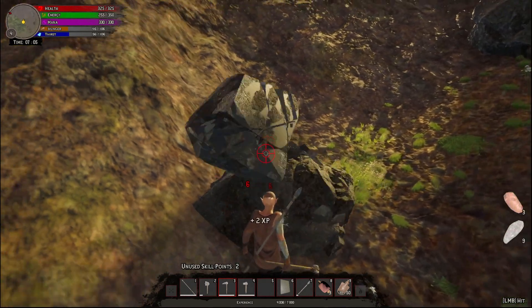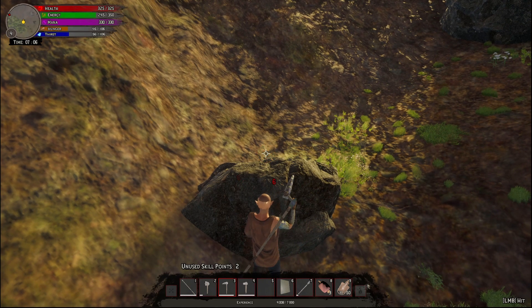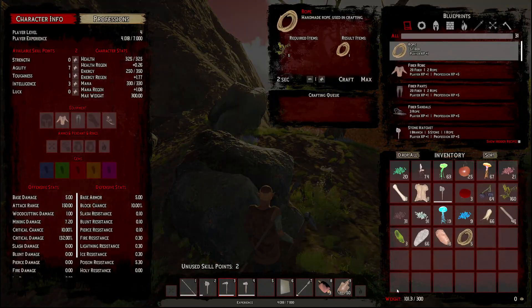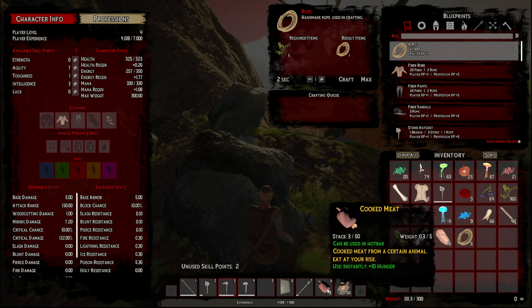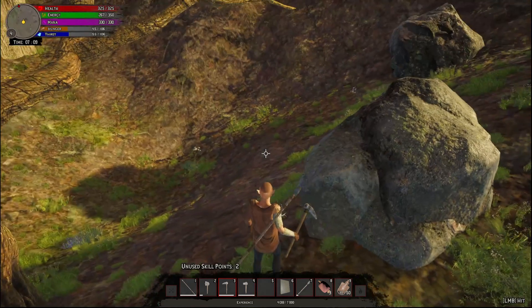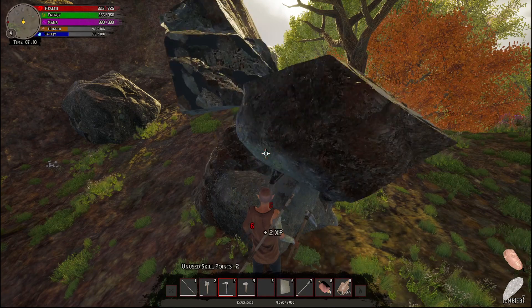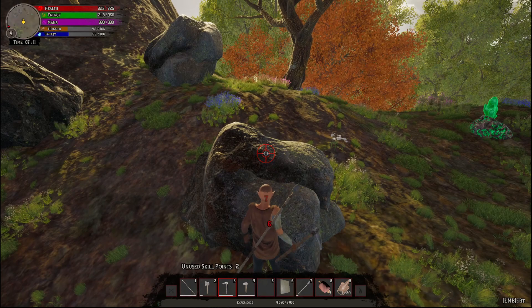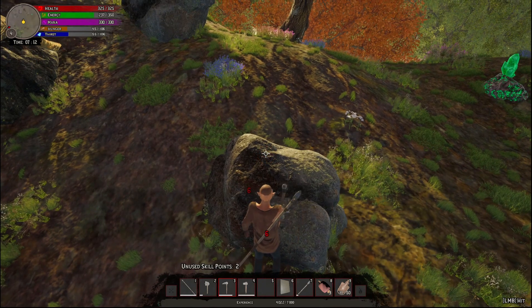We can dig up tree roots. Something else I noticed: the food doesn't go bad anymore. I was trying to read through all their updates but since they update it so much I kind of miss stuff. It doesn't look like it spoils anymore. I should check if they got rid of the fridge — I know they were debating whether to remove the fridge or just remove the decay timer entirely.